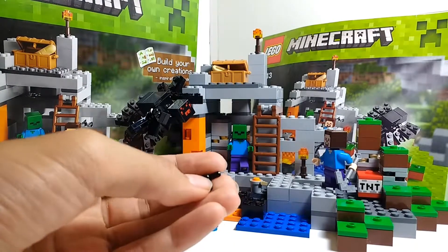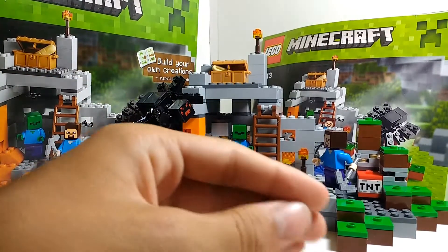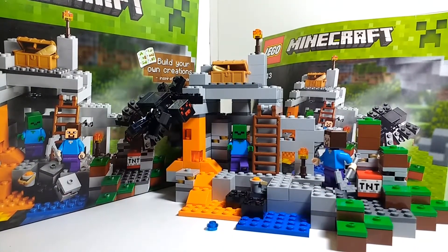Those T-pieces in black are always nice to get. I remember the first set I ever saw those in was a Bionicle set — I think it was Hydraxon — because that was the first set I saw that had really cool fingers. But anyway, time for my final thoughts on this set.